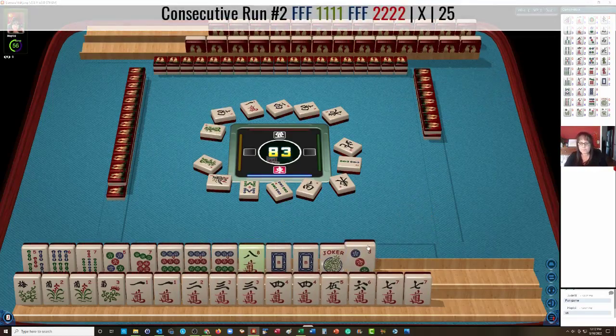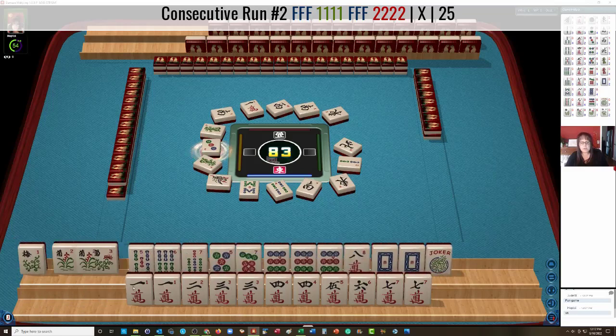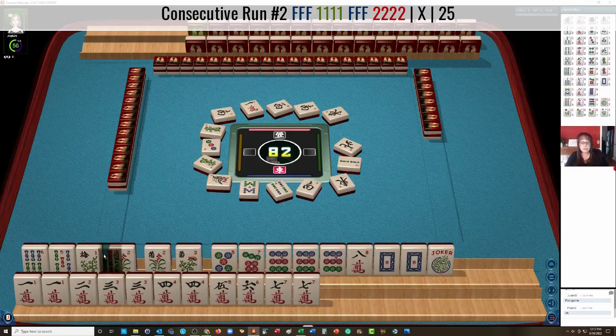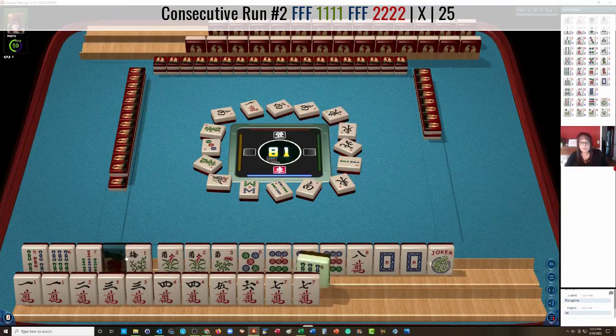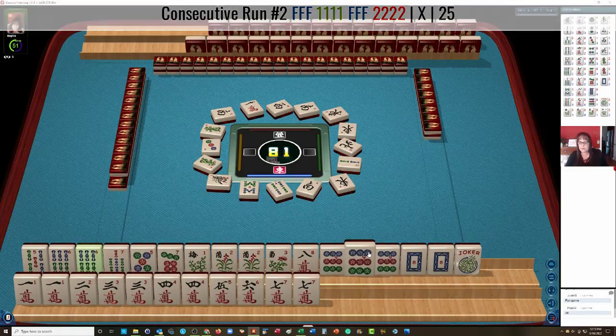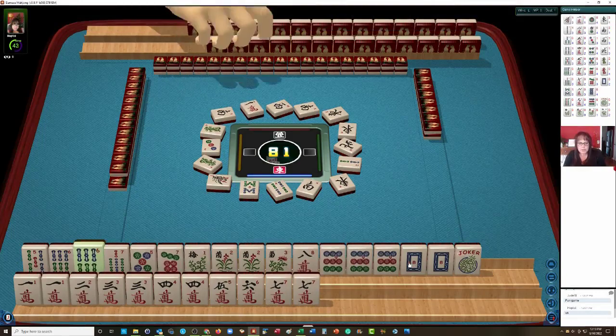I was kind of hoping for that. So we could do like numbers — 8, 9 in mixed suits. Here's a 6. Okay, here's 8, 9 with 6 flowers. 1 through 7 pair hand, maybe. 5, 7, 7, 7, 9 potential. 5, 7, 9 dragon potential.